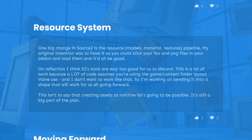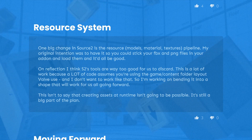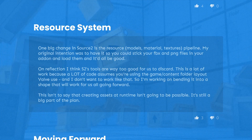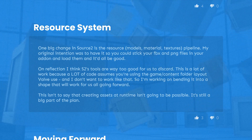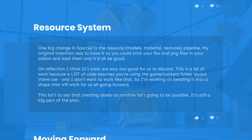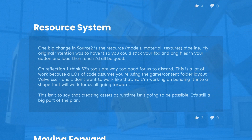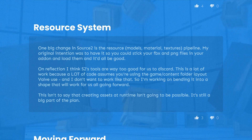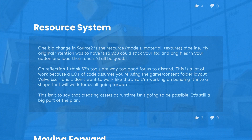This isn't to say that creating assets at runtime won't be possible — it's still a big part of the plan. The original plan was that a game mode or plugin folder would contain script files, models, materials, and textures all together. But this workflow doesn't integrate well with Source 2's workflow, since Source 2 has its own separate directories for those resources. This is a bump in the road, but it will be solved, and the final workflow will be neatly integrated with both Source 2 and sandbox.